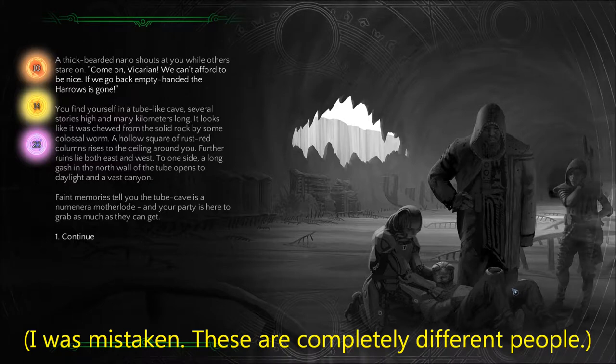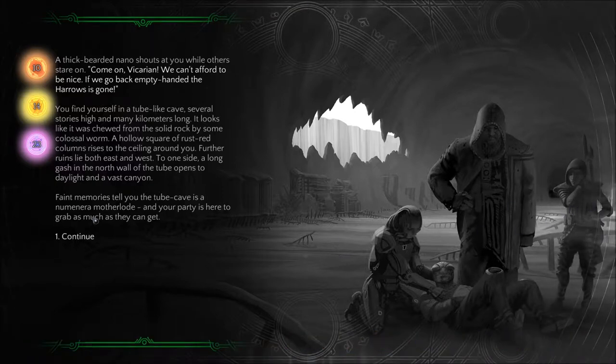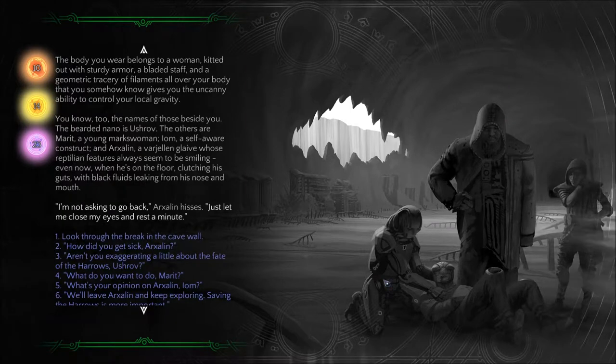There was Vakarian, and someone injured — like some kind of construct android type. There were three others. The body you wear belongs to a woman kitted out with sturdy armor, a bladed staff, and a geometric tracery of filaments all over your body that gives you the uncanny ability to control your local gravity. You know, too, the names of those beside you: the bearded nano is Ushrav; the others are Marit, a young markswoman; Eom, a self-aware construct; and Arxalan, a Varjellan glaive whose reptilian features always seem to be smiling, even now when he's on the floor clutching his guts with black fluids leaking from his nose and mouth.